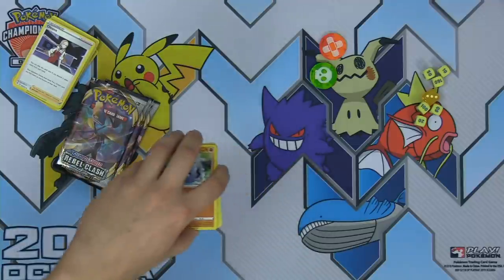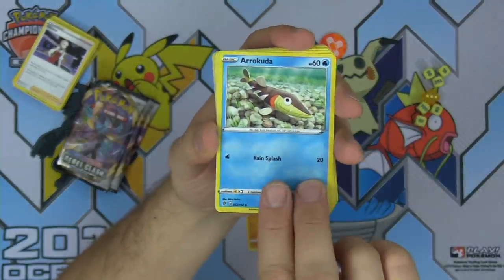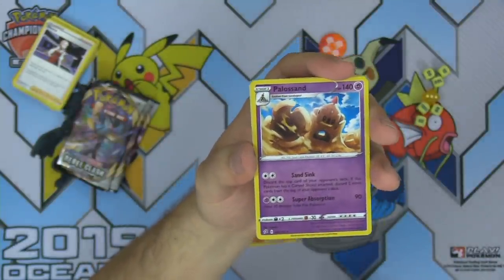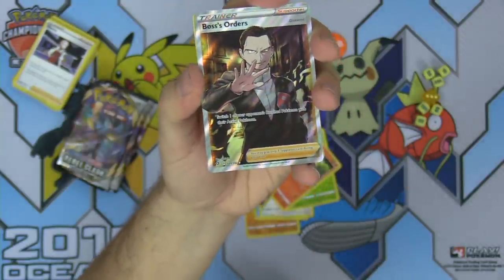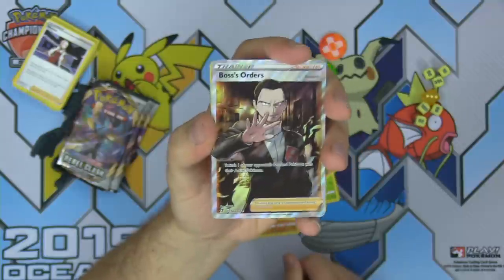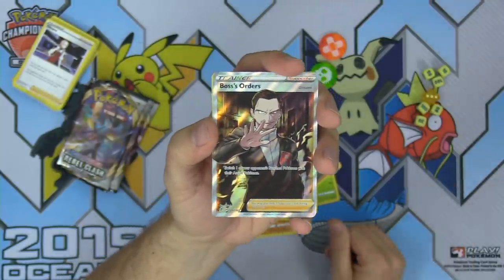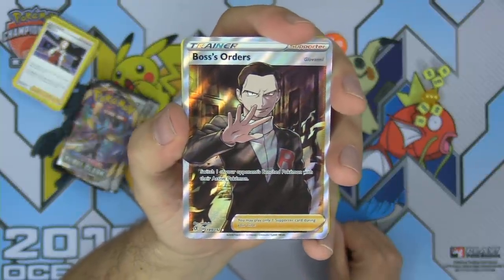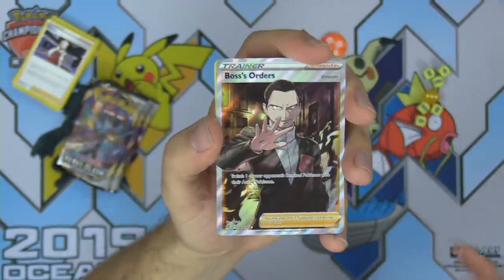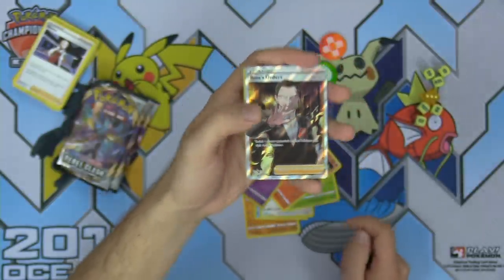We got something in this pack — I can't even hide it. Arrokuda, Stufful, Lotad, Growlithe, Halo Sand... Full Art Boss's Orders! Let's go! This is the card from this set, chat — Full Art Boss's Orders, the best card in the set, in full art. Giovanni looking incredible. One of the best Gust cards ever printed. Boss's Orders — just a supporter card that allows you to switch one of your opponent's bench Pokemon with their active Pokemon. Totally busted pull out of the Elite Trainer Box. Thank you so much to the Pokemon Company International.